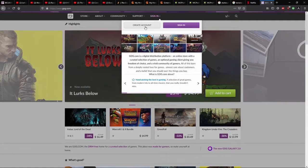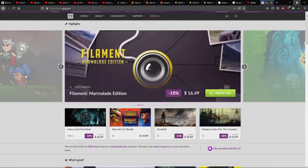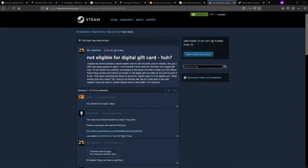Just click sign in and then create account. And then just send me the email and then I should be able to get it to you.